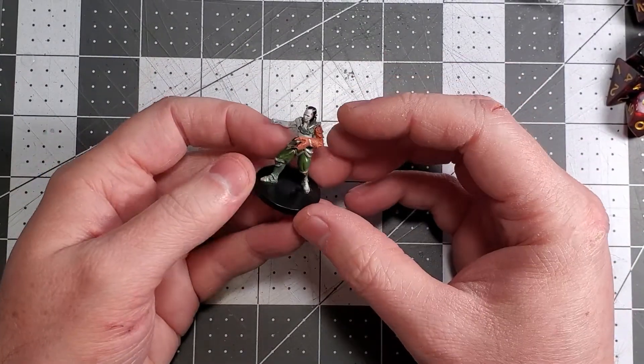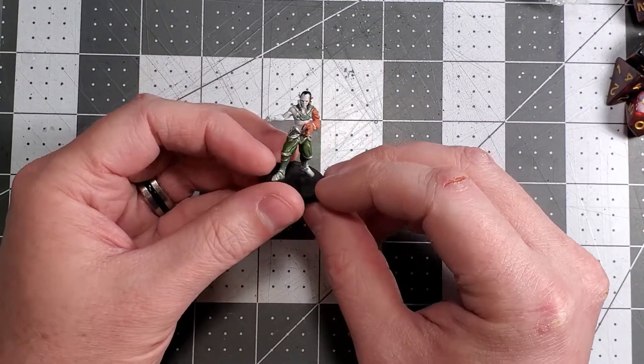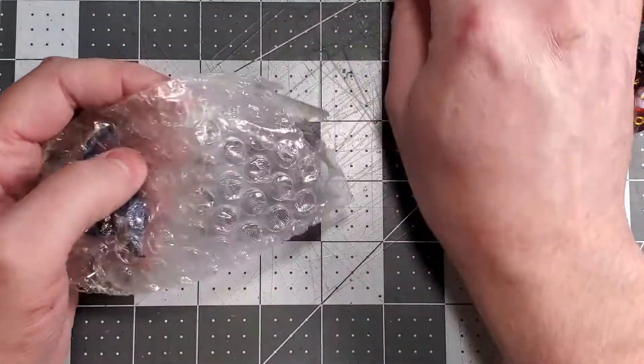Oh, that guy looks weird — it's a Simic Hybrid! This is from Magic: The Gathering. That's cool — look at the crab hand and stuff. That looks really cool.